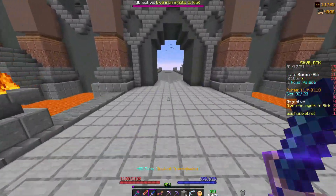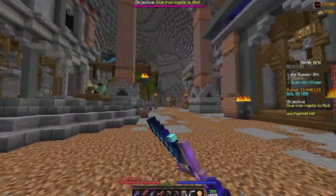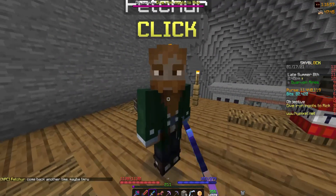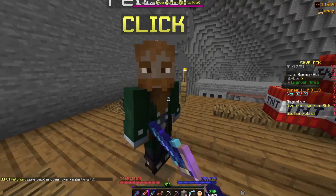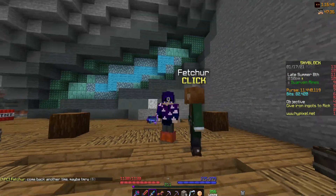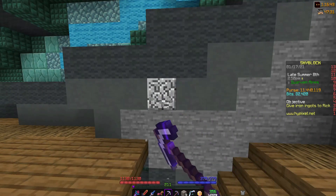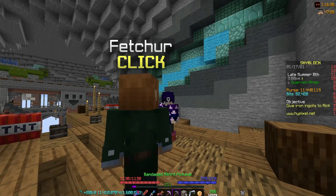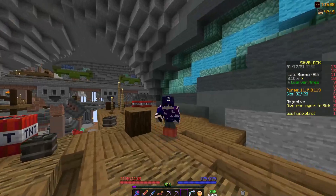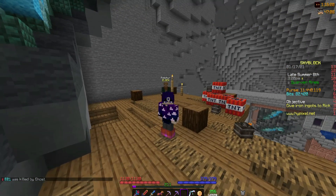The next one is another easy way to get 1,000 mithril powder. If you head over to the entrance and go up onto this scaffolding, you will see Fetcher. Fetcher needs stuff fetched for you — he asks you for a certain item and a certain amount of that item. If you give it to him, you will get 1,000 mithril powder. Mine today was just 20 mithril, so you could literally just exchange 20 mithril and get 1,000 mithril powder, which is a really good deal.